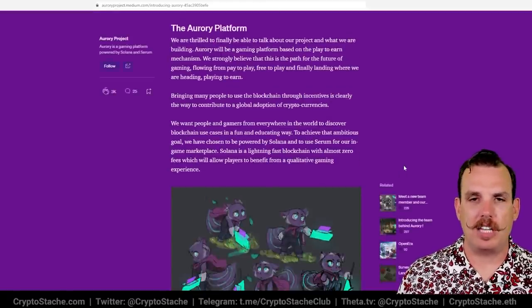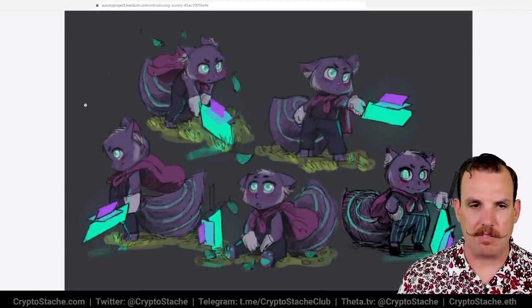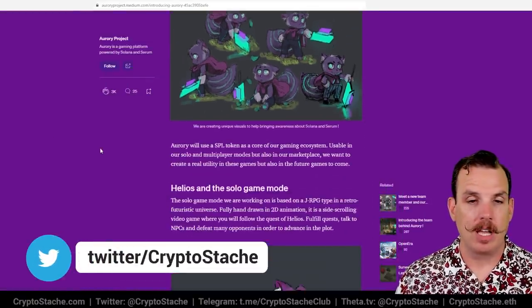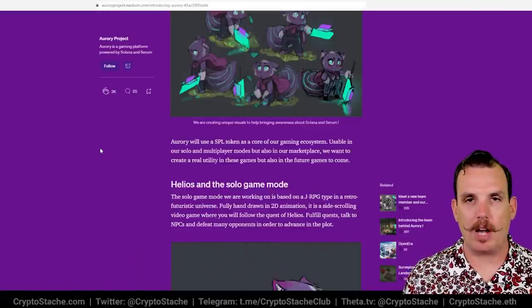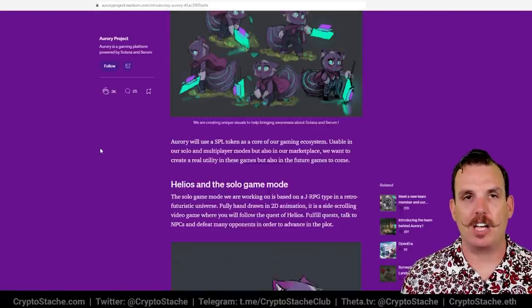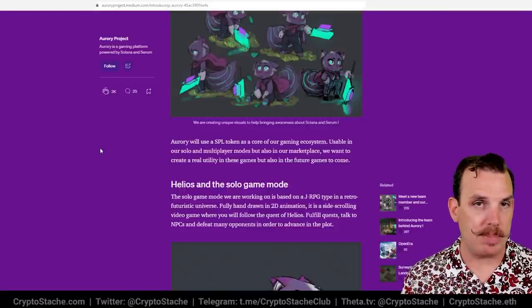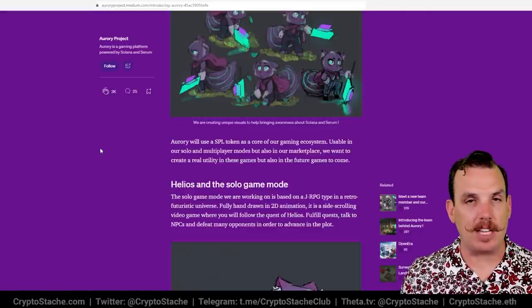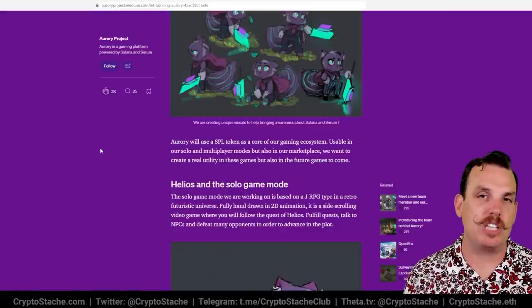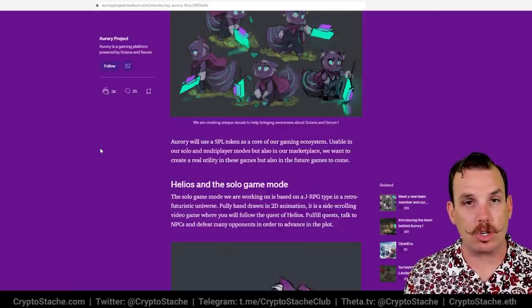The game has a few different ways to play. In the single player mode, which you saw in the demo, you're running around, fighting monsters and battling enemies. You can earn what they call SPL tokens, which serve as the core of their gaming ecosystem. When you defeat enemies, they actually turn into NFTs which then go into your wallet. So not only are you earning in-game cryptocurrency, but you're earning NFTs too.